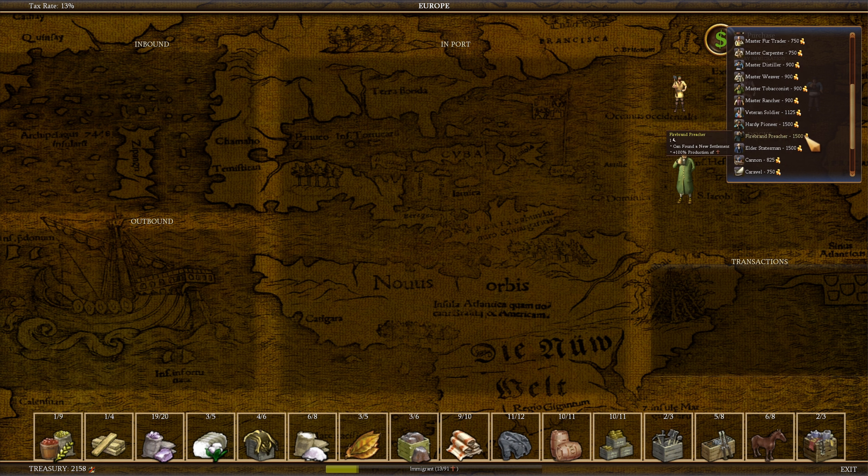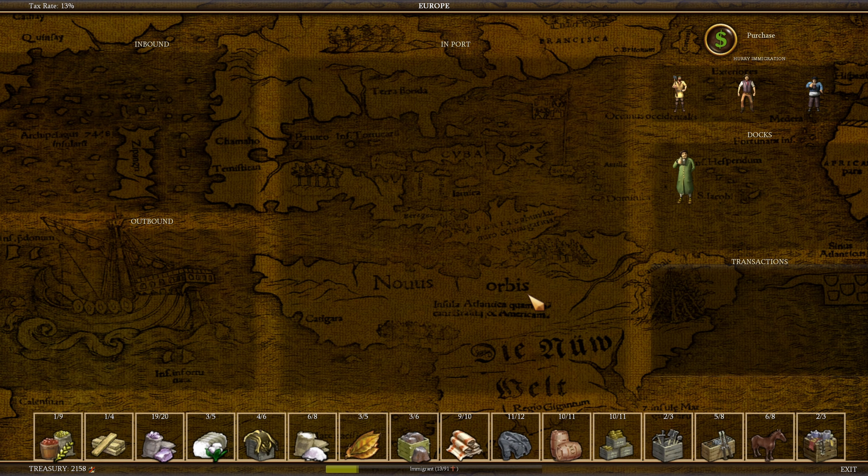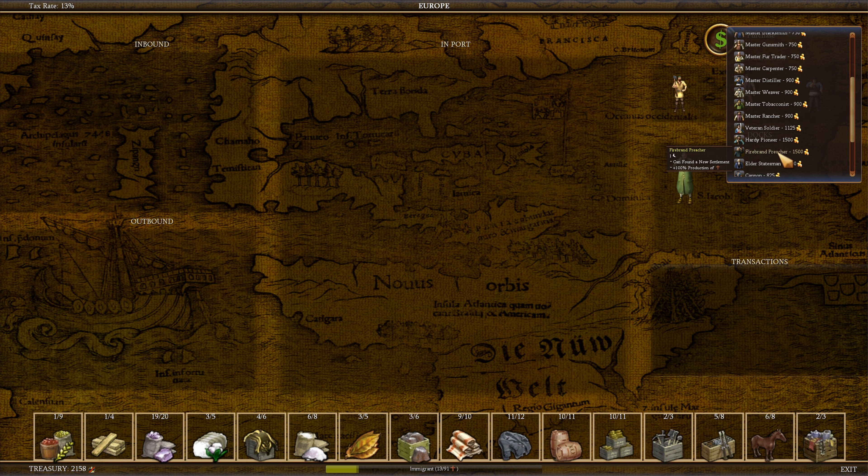I'd kind of like a firebrand preacher but we're up to needing 91 crosses. Even in a church he'd only make six crosses per turn. This means it takes him 15 turns to generate enough crosses to get somebody new, worth about 600 gold. So 600 divided by 15 means he produces about 40 gold per turn, and that would actually decrease over time because the amount of crosses needed does increase. I'm not sure if it's linear or capped in this game.